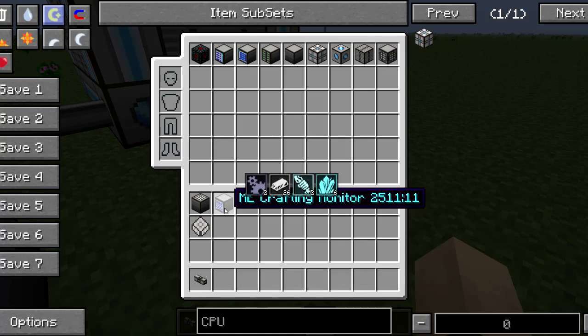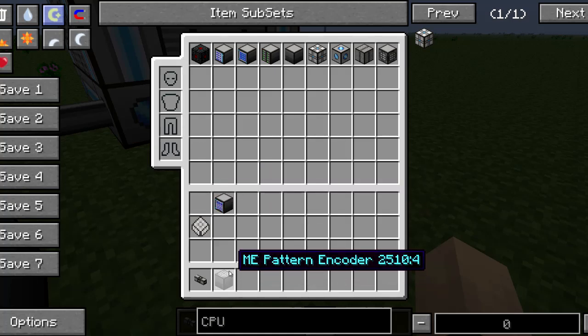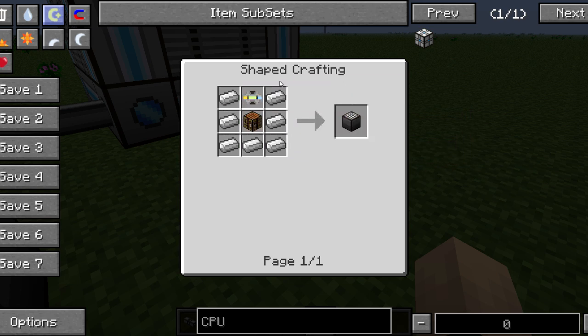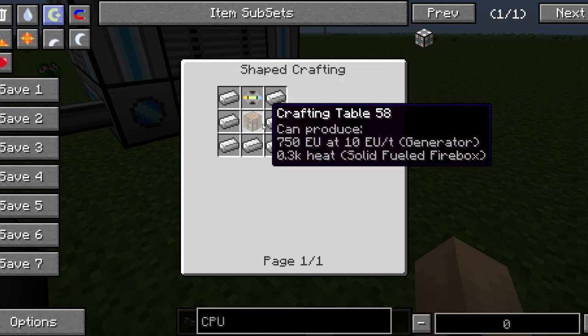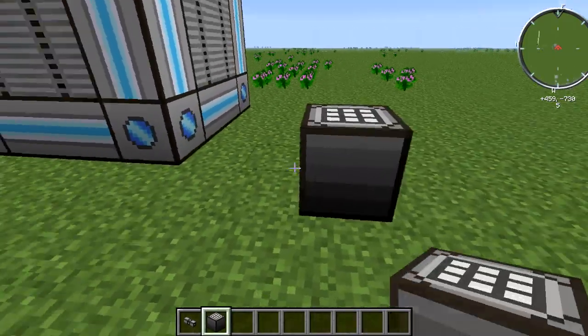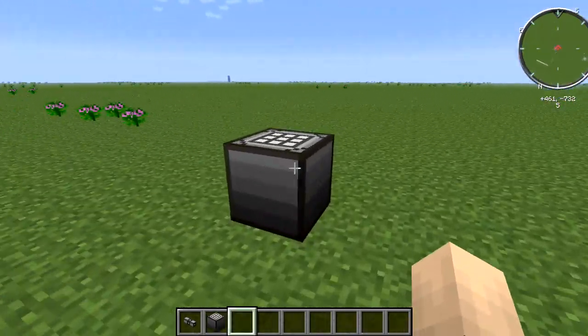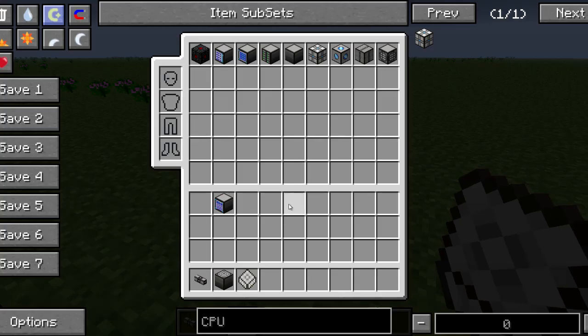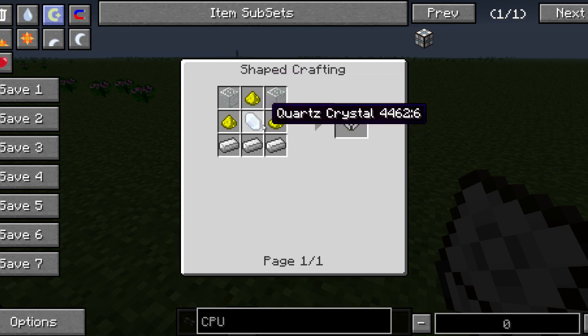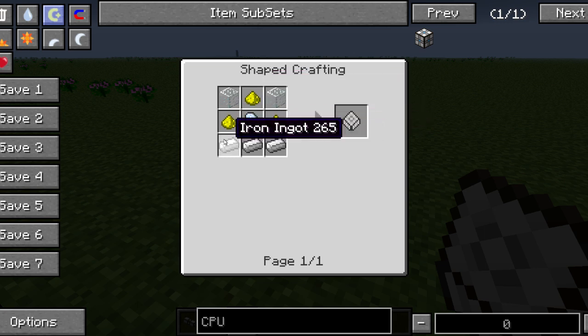So what we can do now is grab ourselves this ME pattern encoder. What you need to craft that is seven iron, one conversion matrix, and a crafting bench. You actually do not need to have this part of your network, so don't hook it up — it's just useless connected. You're also going to need this ME blank pattern, which is crafted by taking two glass, three glowstone, one quartz crystal, and three iron.